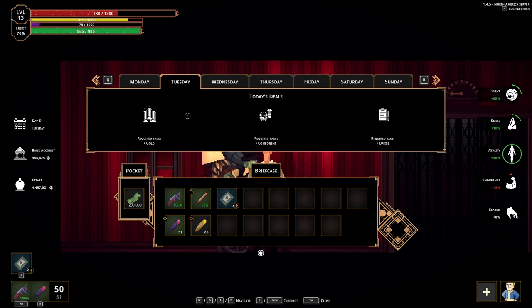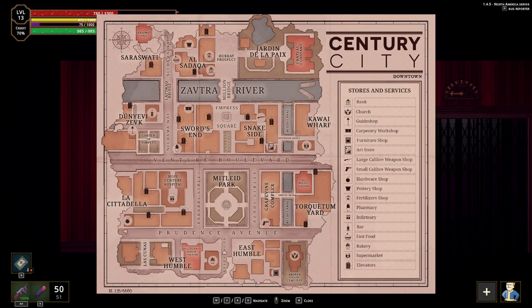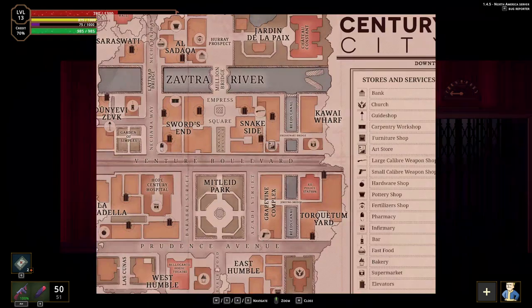If you find an item worth 40,000 gold, you should take it and sell it. Always try to play on Tuesday — so don't sleep through it. Kind of sleep through the other days and gather loot on Monday. When Tuesday comes, play as much as you can to make as much money as possible, put it in your pocket, deposit it in the bank, and use the ATMs to buy what you need.